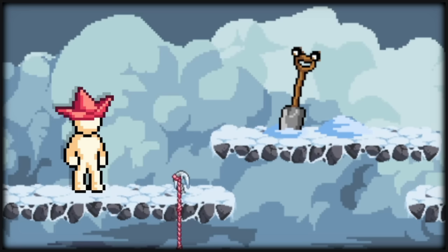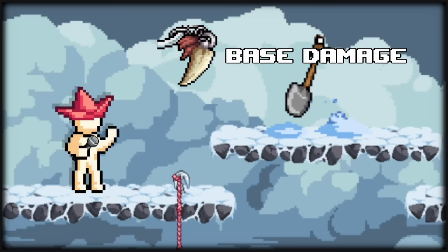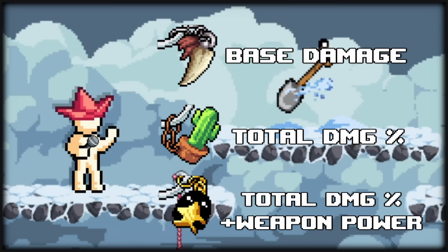Next up is key chains. There are three chains, one for each tier. Tier 1, which is the Wartooth Chain, gives you base damage. Tier 2, the Cactus Chain, gives total damage percent. And tier 3, which is the Star Blobulite Chain, gives you even more total damage percent and weapon power since it is a T3 keychain.